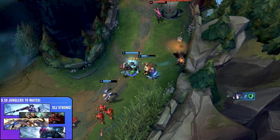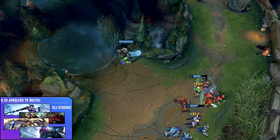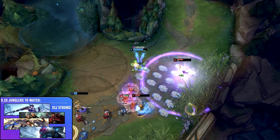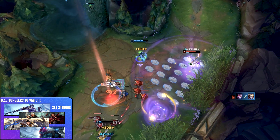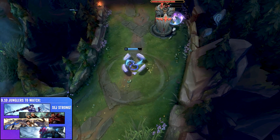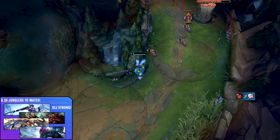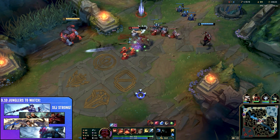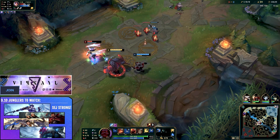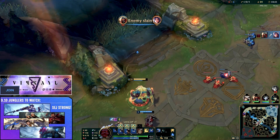Thank you very much for watching. This was a bit more streamlined — we covered the best junglers to use as well as some specific cases that may be useful in the right hands or right situations. Note that Xin'Zhao is getting buffs, and Warwick is still good for low and mid MMR. Hopefully these champions can give you something to pick to gain some wins. Please like, share, and comment if you enjoyed, subscribe for more League of Legends and jungle videos coming very soon, and as always I will see you in the next one.